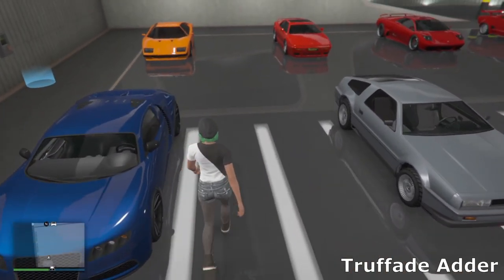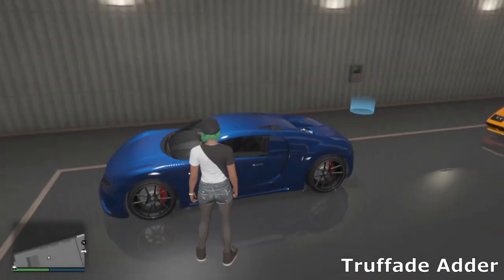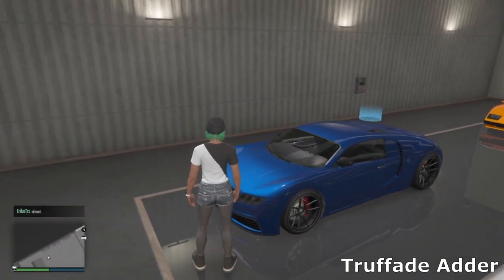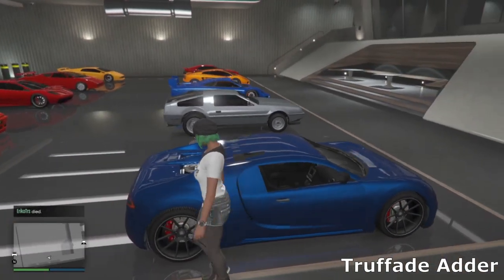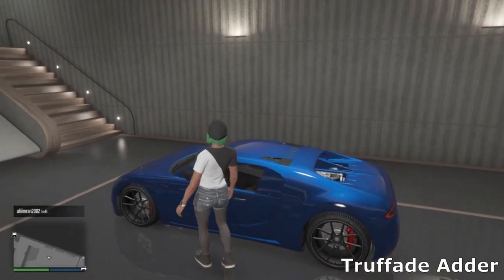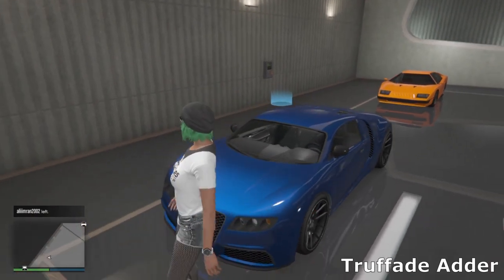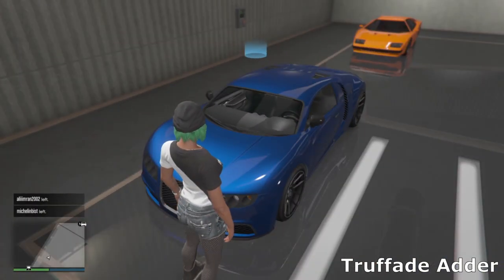Then we've got the Adder, which has been in the game since day one — based off the Bugatti Veyron. I've gone for a nice metallic sort of blue look with some simple high-end wheels. I wanted to give this a fresh look because it's quite an old car in the game — I wanted to make it look like it had just been released. I think I did a good job, it looks really cool and is very underestimated.